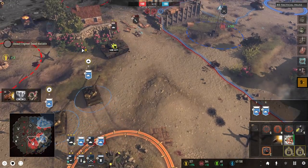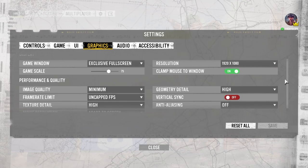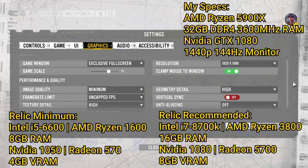Hey guys, Tyra here, and today I'm going to be showing you my recommended settings for the Company of Heroes 3 multiplayer pre-alpha. Let's cut straight to the chase — if you want more details on how I arrived at these settings you can keep watching later in the video. These are obviously for my hardware: I have an AMD 5900X processor, an Nvidia GTX 1080, 32 gigs of RAM, and I use a 1440p monitor. According to Relic, here are the minimum and recommended specifications for this pre-alpha preview.